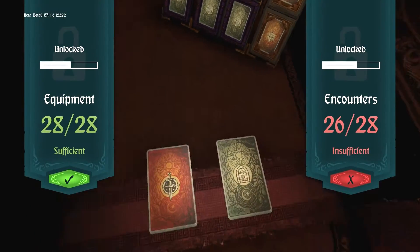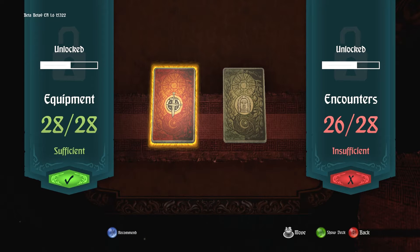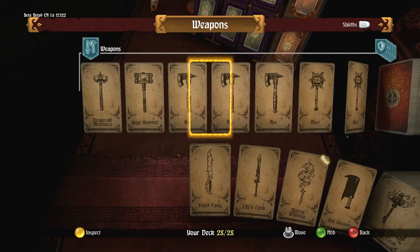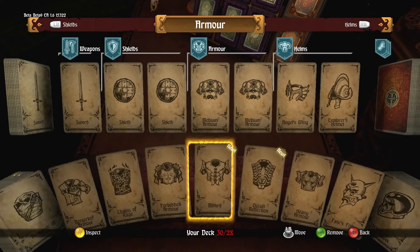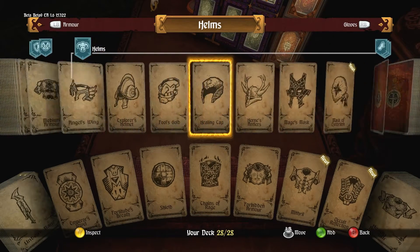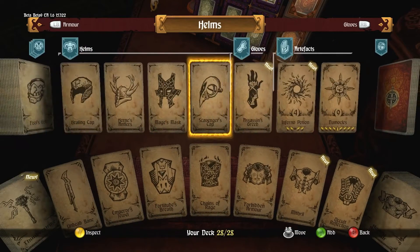What you're going to do is jump in and take a look at the deck builder. We've been given the opportunity to just take what the game recommends or to build it ourselves. I always build the decks myself. On the left-hand side is our equipment deck. We have 28 out of 28 selected, but there are more weapons and armor available to add or remove. This will keep the game fresh and interesting every time with new gear and always a changing landscape.